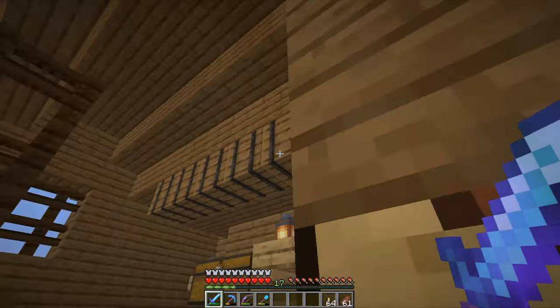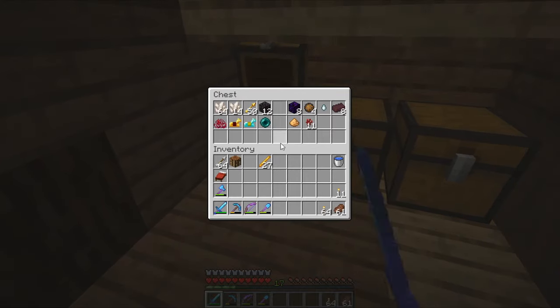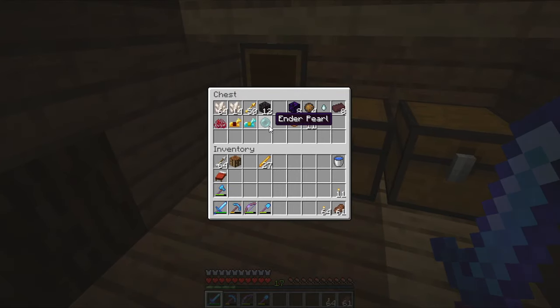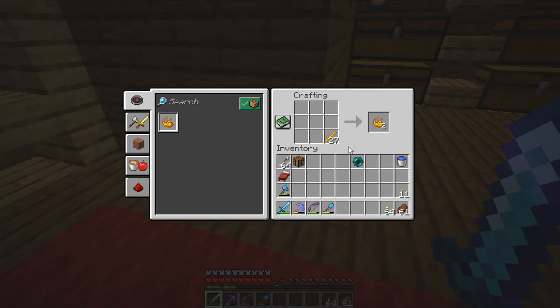First thing we will need is Eyes of Ender, and we can craft Eyes of Ender from blaze powder and Ender pearls. We have only one Ender pearl — we need at least 15 or even more. So we will need to go into the Nether. To craft Eyes of Ender, just combine blaze powder and Ender pearls like this and you get Eyes of Ender.